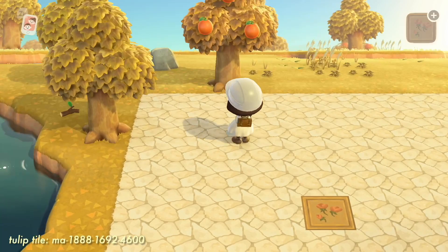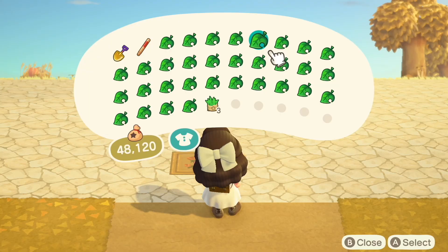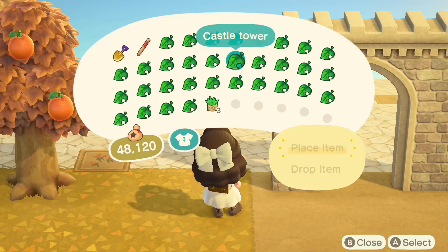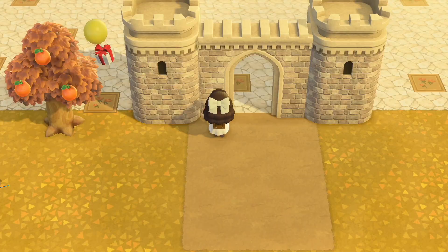I add a little bit of a contrast tile in between just to make it more interesting and break it up. I really like this tile — it has a nice little pink tulip to it and is very soft and vintage looking. Then I go ahead and start off with the castle gate and the castle towers.